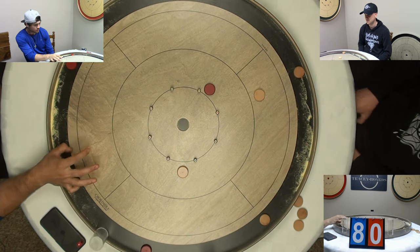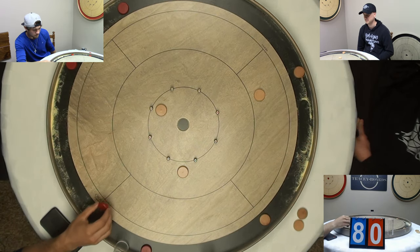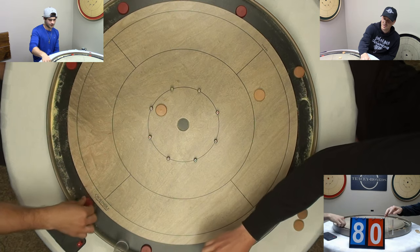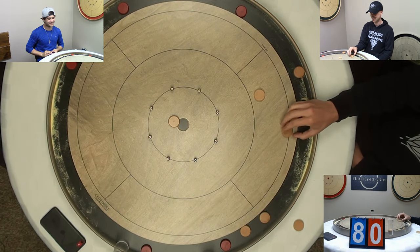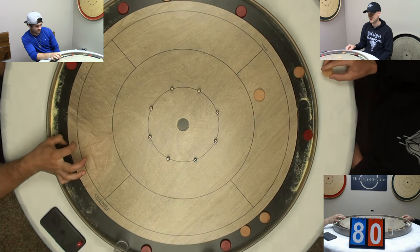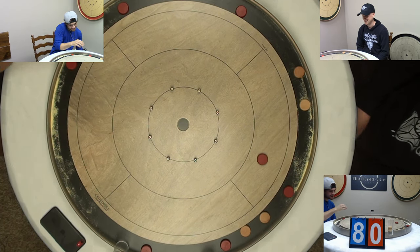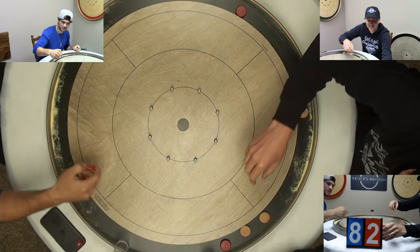Garrett almost had the double, but he was a little too straight on. McKenzie back to having three discs on. Garrett loses a shooter — that's tough. McKenzie dropping that open 20, clearly in command of this round now. And another 20 for McKenzie — he is just pulling away on this one. I think Garrett was going for the double because he knew it was desperation. McKenzie has found his groove on those open 20s — it's three 20s for him in this round.